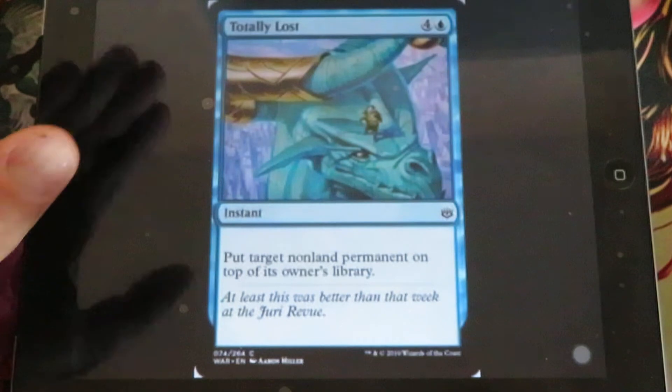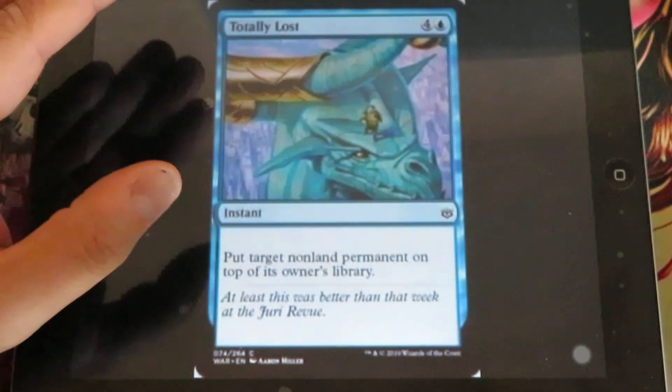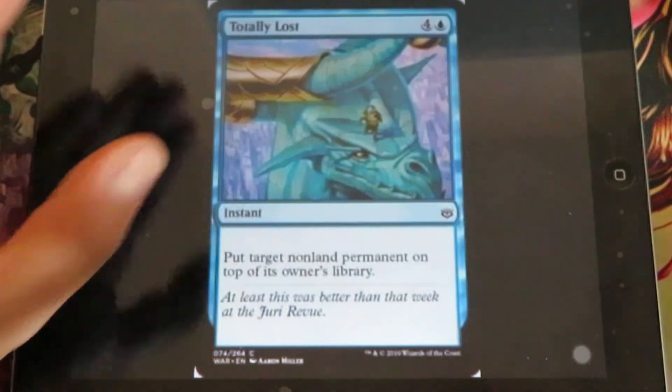Totally Lost - this is a reprint. It puts target nonland permanent on top of its owner's library.